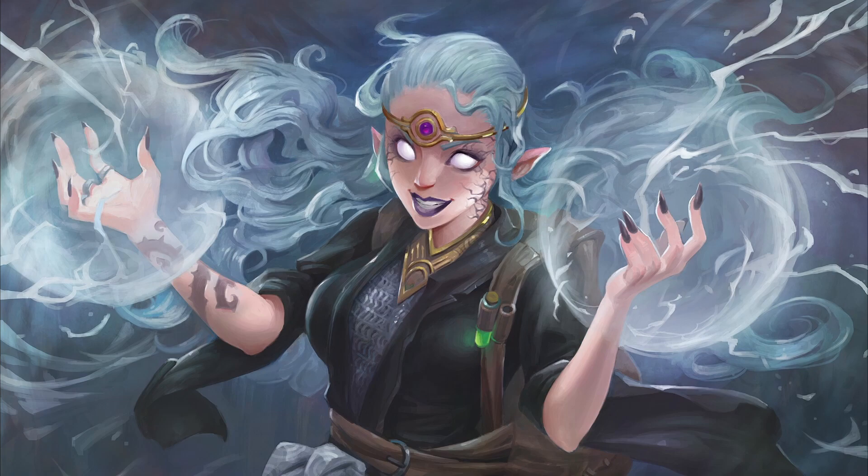Wild Magic Sorcerers gain their powers from the forces of chaos that underlie the powers of creation, often associated with the fey or demons due to their unpredictability. When taking this subclass, the Sorcerer gains the Wild Magic Surge and Tides of Chaos abilities. Wild Magic states that after casting a first-level spell or higher, the DM may have the player roll a d100 on the Wild Magic table, immediately creating a magical effect based on the roll that ranges from helpful to harmful to downright weird. Tides of Chaos lets the Sorcerer grant themselves advantage on one attack roll, ability check, or saving throw once per long rest. Any time after using this feature, the DM can have the player roll on the Wild Magic table to create an effect and regain the use of this feature.